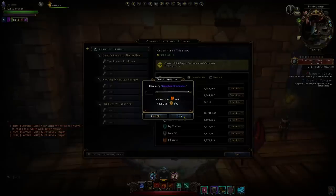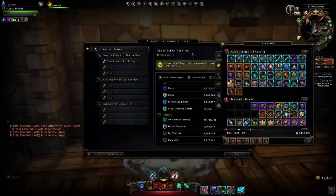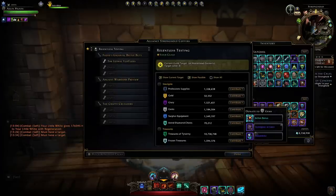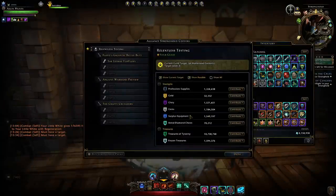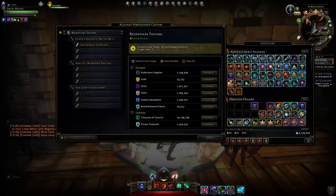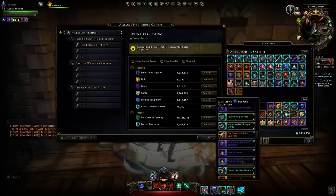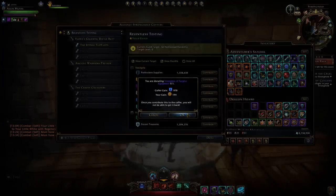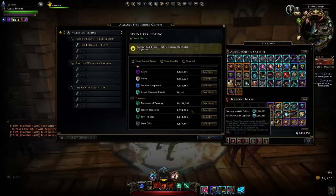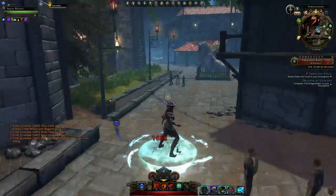You're getting those Strongboxes easily just from completing that quest. You can also donate gems — two of them give 144 guild marks, much less than the influence ones. And there's a surplus equipment donation slot: donating old legendary rings gives about 3,000–4,000 guild marks. That's essentially how you gain your guild marks through donations.